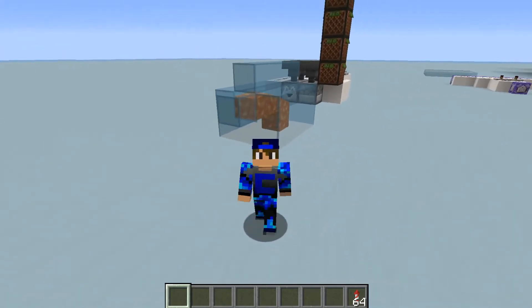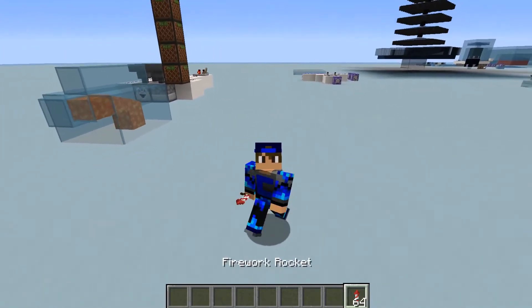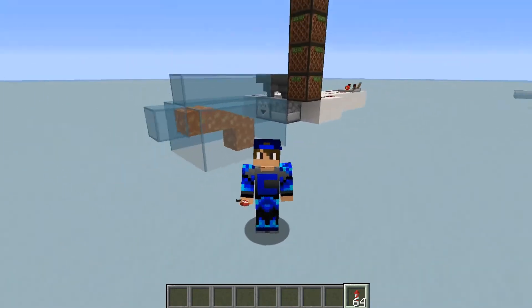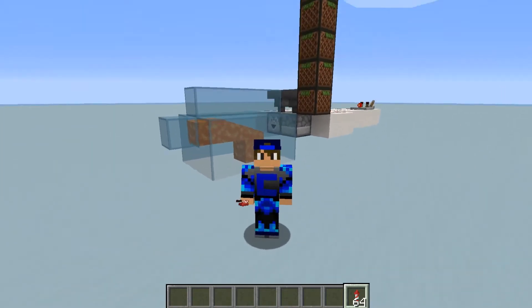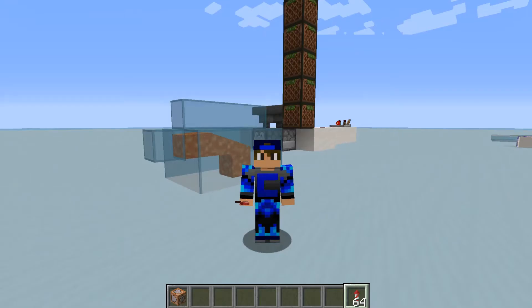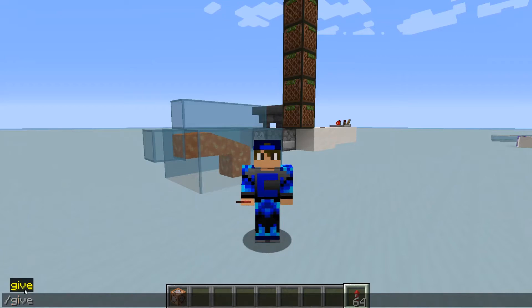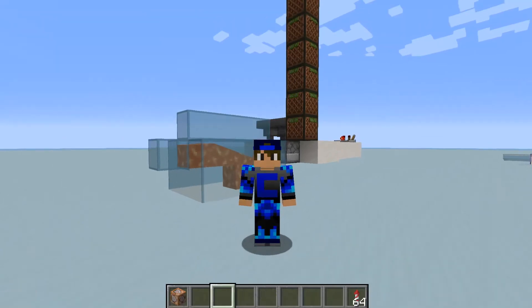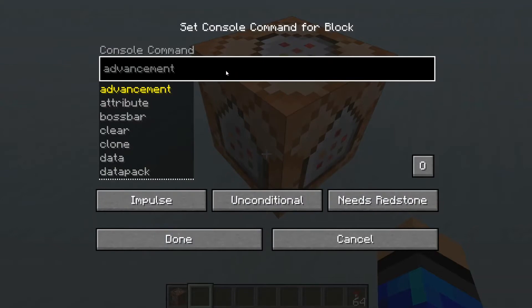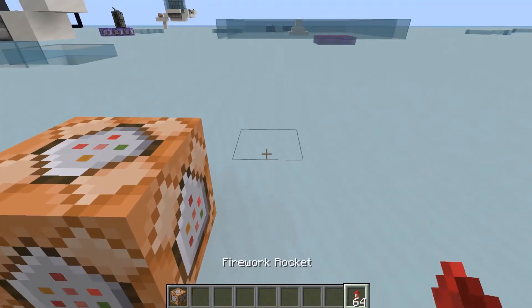Another thing is, you can get this firework from the description of this video — I'm going to put how you can get this using just a single command block. What you're going to have to do for that is get yourself a command block, or do the slash give command I showed in my previous episode, put it down, go into it, do Control V, and with that command you can put it in there, press the button, and it should give you fireworks.